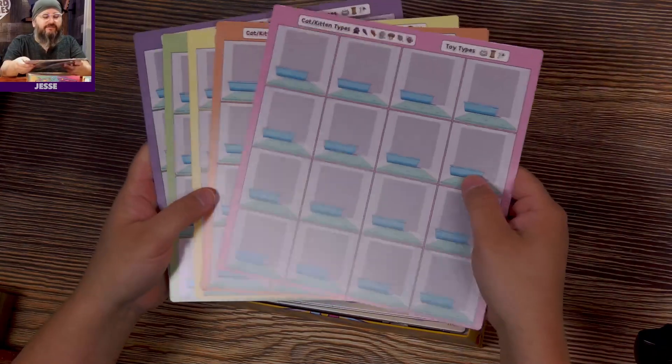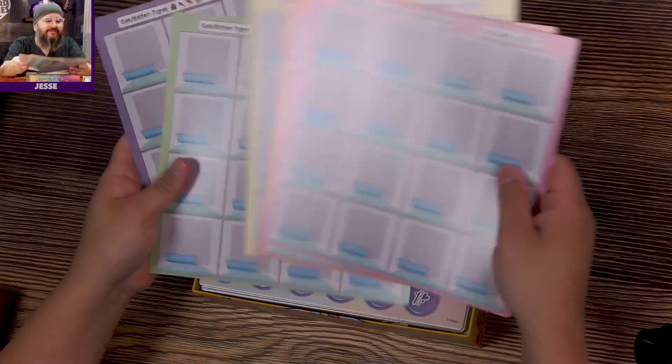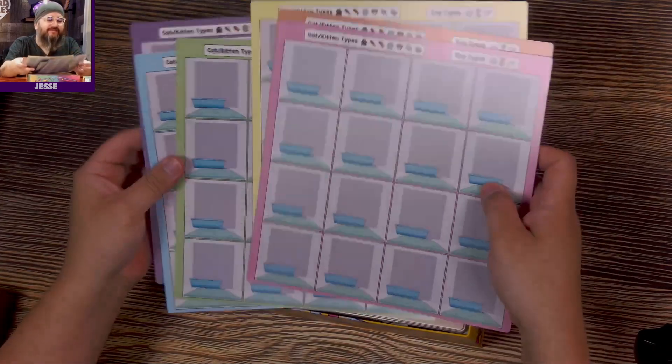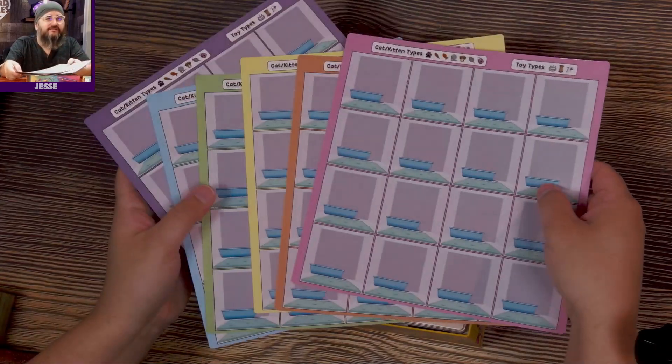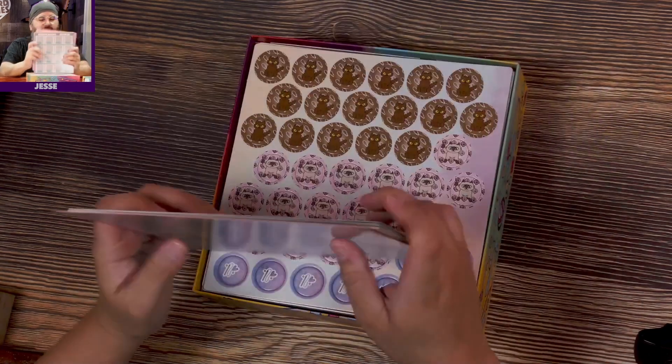Oh, they have orange. Okay, so I have a choice — pretty much exactly the choice I just described. I think I take pink. There you go, that clears that up. This is all six colors — very nice. Give me the pink.